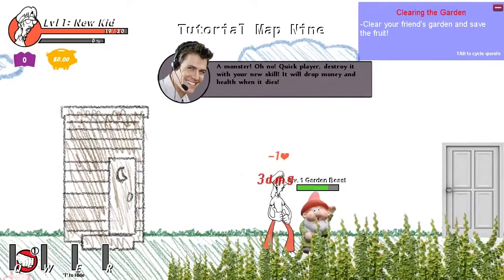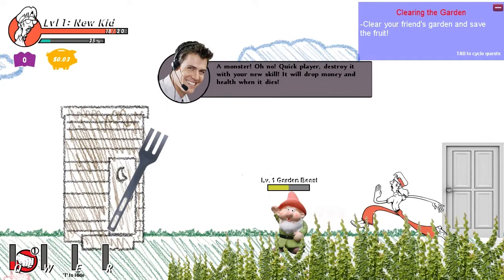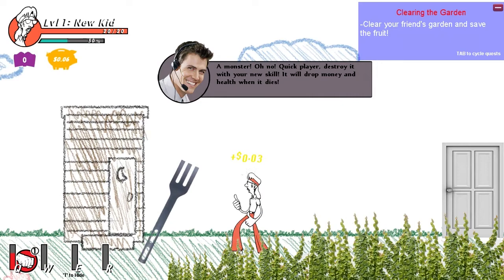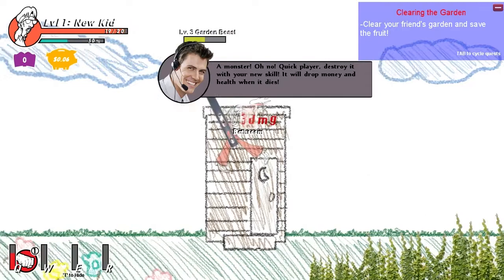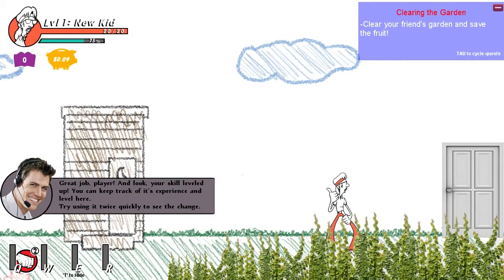Oh, gnomes! And flying forks! I punch - 'Daryl punch' - and get some money. The flying fork enemy is called a 'garden beast.' I can do aerial attacks as well, which is pretty cool. I get some health back and I'm at full health. My skill leveled up - you can track its experience and level in the HUD. Using it twice quickly shows the change - now it's got a combo.